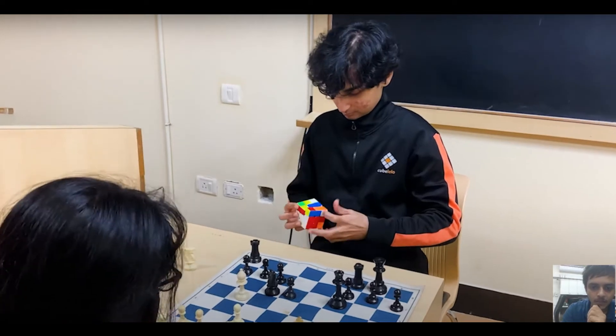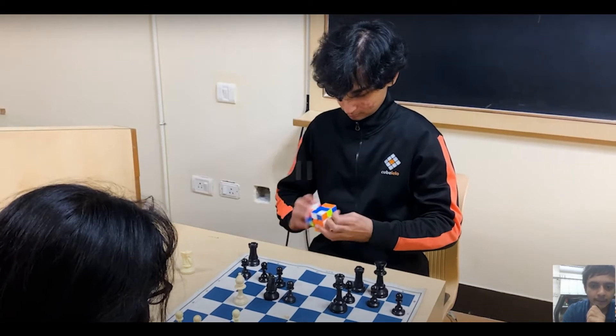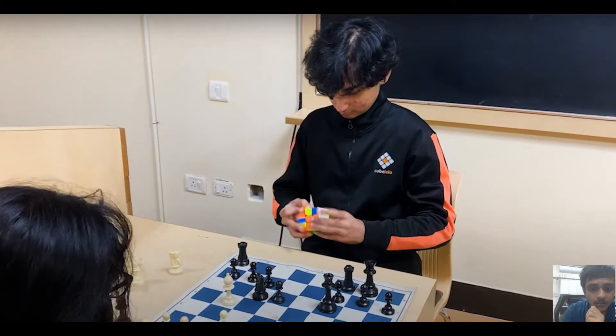Two F2L pairs done, he does the F2L pairs on the back which is really nice. Really fast — 3rd and 4th F2L pairs, couldn't follow. This is the L-OLL which is with the wide R' — OLL eyes. He does it a 2-look 1.